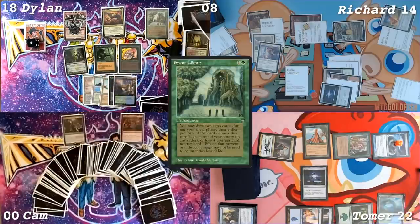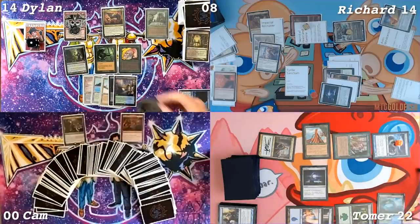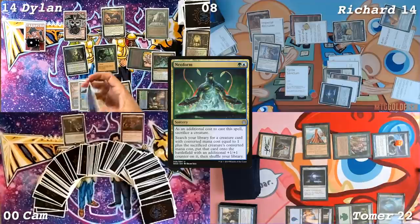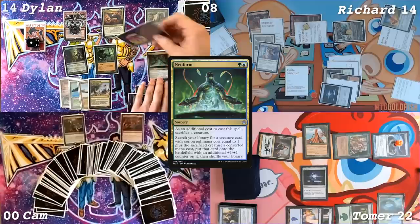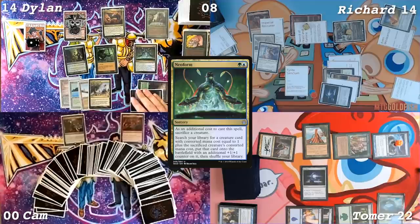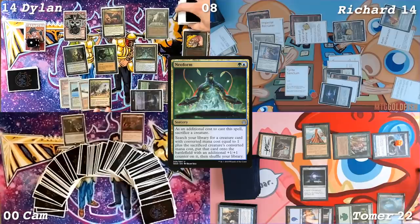Seven from Sylvan Library. Take four. Go to 14. Play a Forbidden Orchard. Neothorn. It costs one more because of Thalia, and as an additional cost I will sacrifice the Llanowar Elves. You only get to look at the top. I know. It's either this or nothing. This actually wasn't a mistake — I was just looking to do anything at all. I'm hoping that Gilded Drake is going to be in the top four cards. I'm going to take Aven Mind Censor and do something from there.